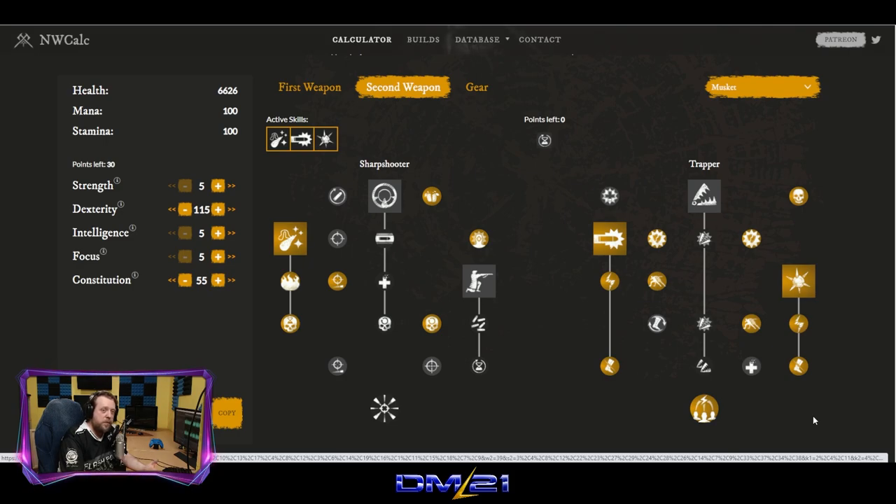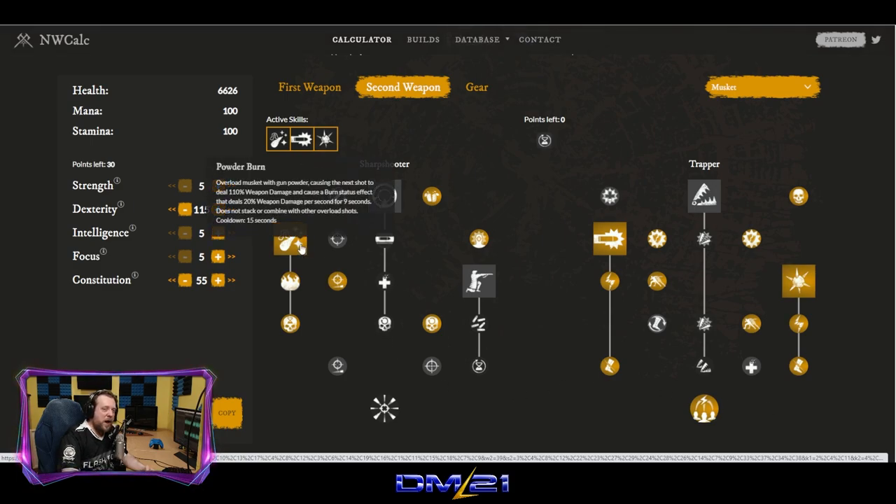I understand you're playing musket and think you need to play at significant range — but no. We're going to play at medium range because we're strongest when we're closer to the enemy. That's when we have Berserk, that's when we go wild. We're going to open with Powder Burn. You can load the powder long before you ever go into a fight — once loaded it stays in your gun. If you miss your first shot, slot it again and shoot again.